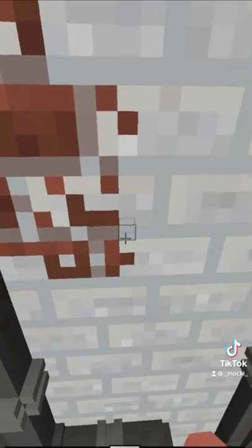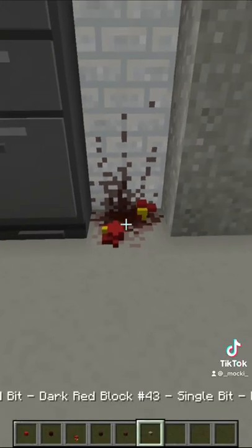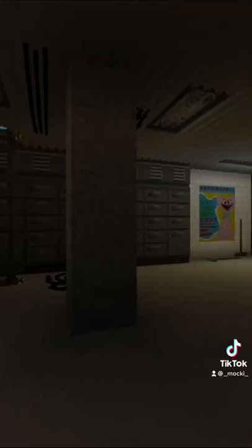Anyway, I made the walls and pipes look old and decayed. Then I added the extra props and pillars before calling this room finished. Here's a little walkthrough of the finished product, since there are so many turns.